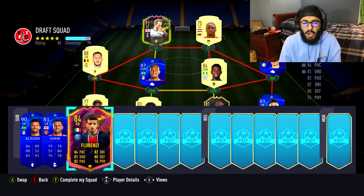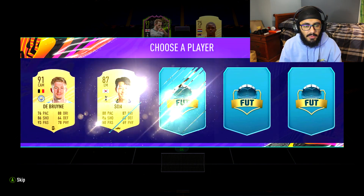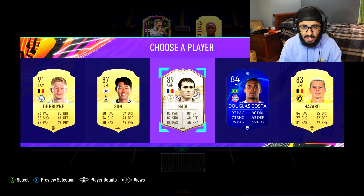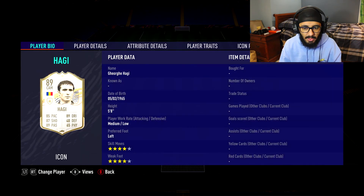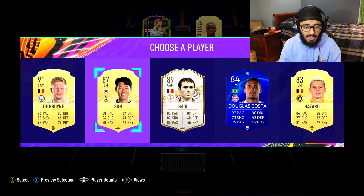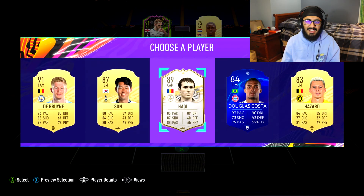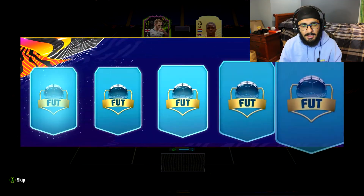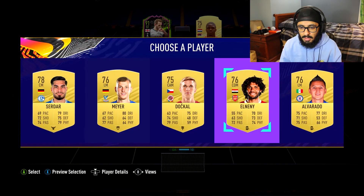Florenzi, why not. Left mid or right mid - ooh, Haji! Do I take the legend? He has a nice looking card too, four star four star, left foot, medium/low. 94 shot power, 88 agility, looks pretty nice. It's either him or Son though - the right choice is Heung-min Son... oh my god I did it! We gave up Haji for the chemistry but I guess it had to be done.